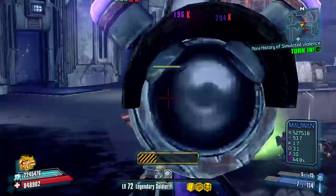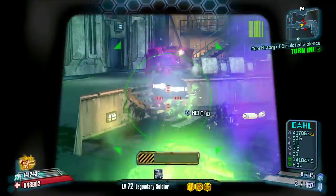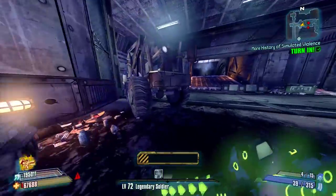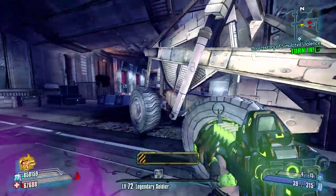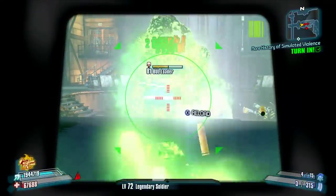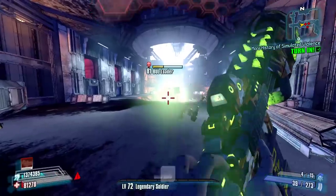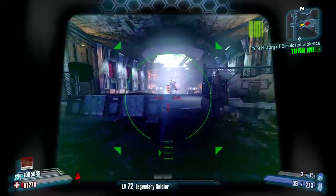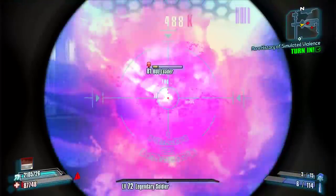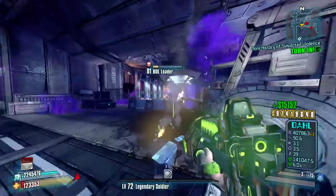We're finally killing some things — the turret is helping with slag, which is good. The fact that I got slagged and took heavy damage is bad. Those guys are going to be on us very shortly now that the turret is dead, so I need to reposition while my health is super low.